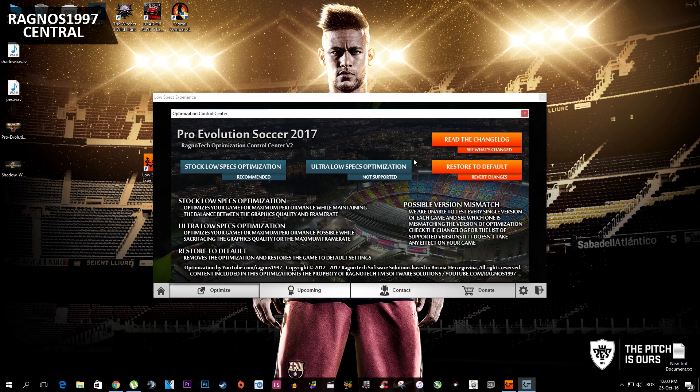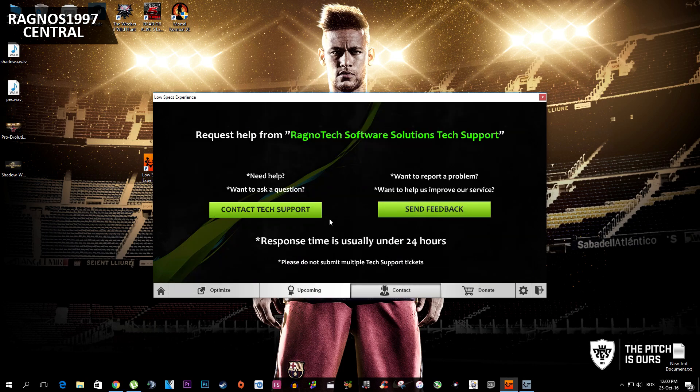Right before I finish the video — if you're not happy with the results or the look of the graphics, you can always restore default game settings by going to Low Specs Experience and pressing 'Restore Default,' which will revert all changes. Also, if you run into any problems while optimizing the game or using Low Specs Experience, make sure to contact us through the contact tab and we'll gladly answer all your questions, usually within 24 hours.